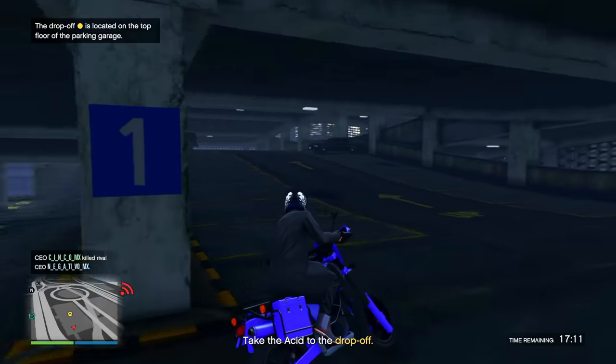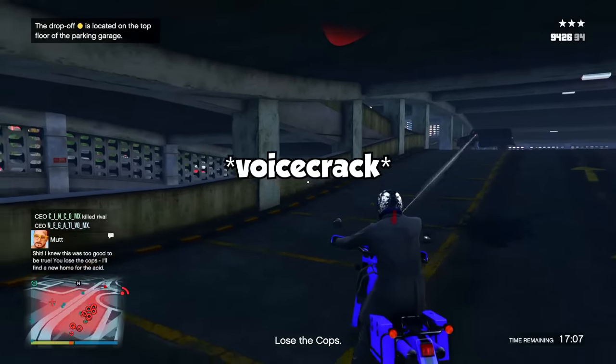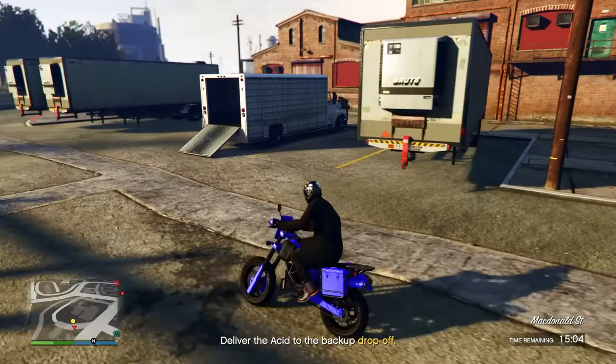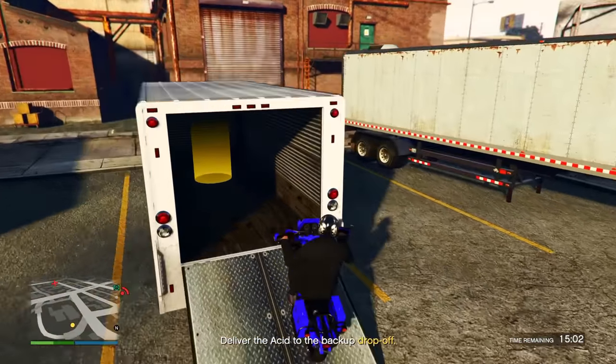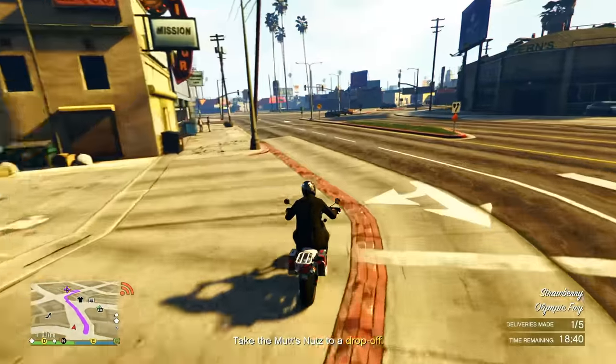The second type sends you to a supposed drop-off, but it's actually a police raid. What you want to do is shoot the first undercover cop car you see, then lose the cops. Once you lose them, go to the new drop-off location on your map and leave your delivery bike inside the van there, then just walk away from the location and you're done.